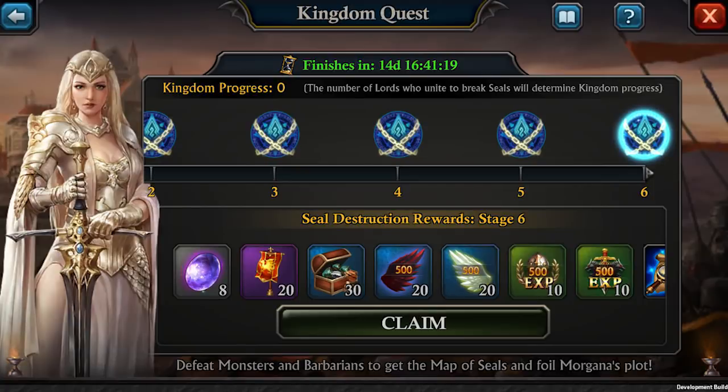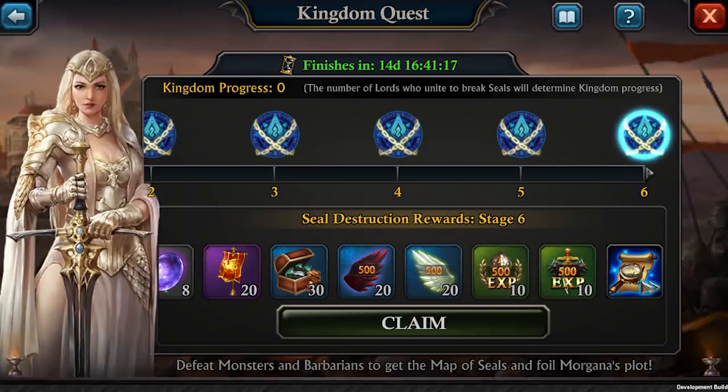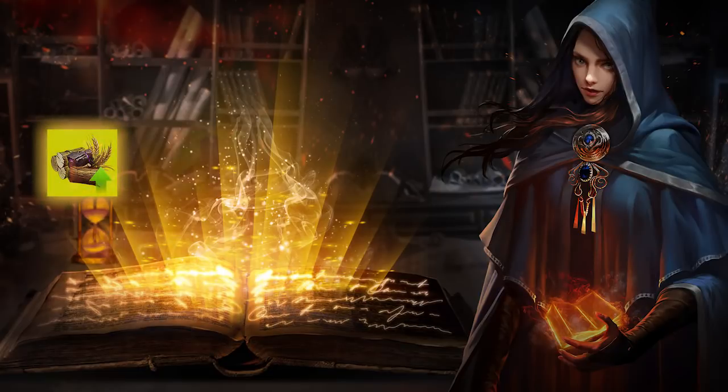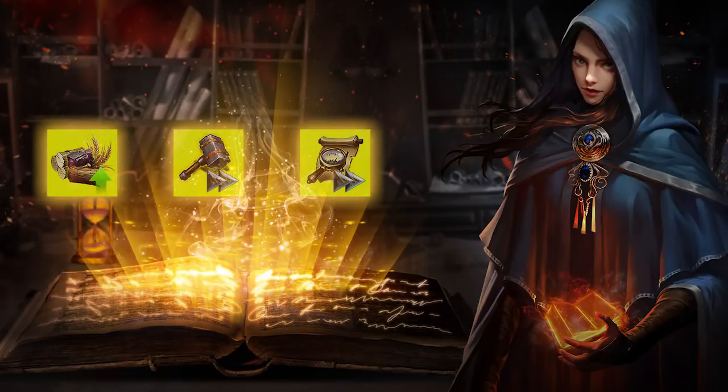You can reach up to 6 milestones. Each milestone will offer every Lady and Lord a set of rewards, while every 2 milestones your kingdom will trigger new Kingdom buffs. There are 3 different buffs: gathering resources, construction, and research. Once activated, these buffs will remain active for 3 days, and you will have to wait for the next Kingdom Quest to have them again.